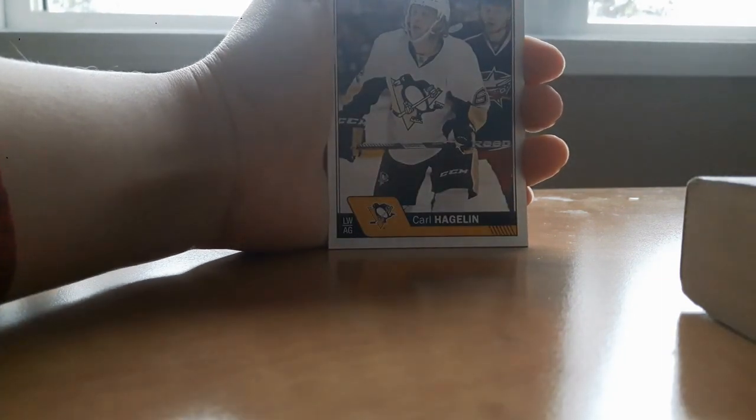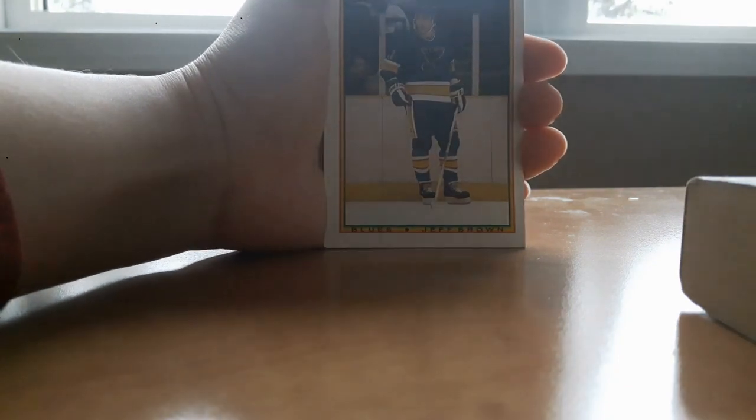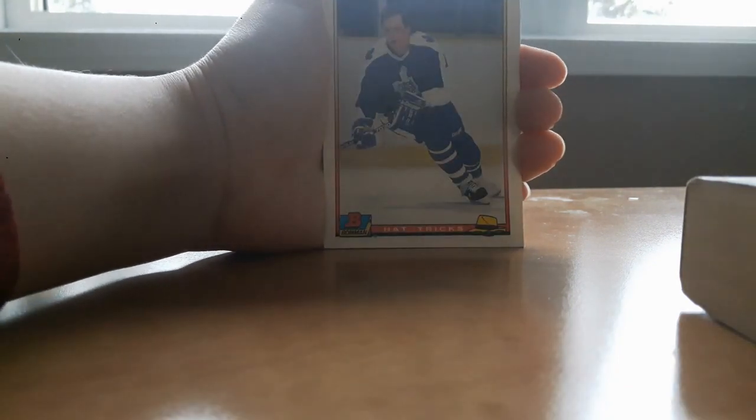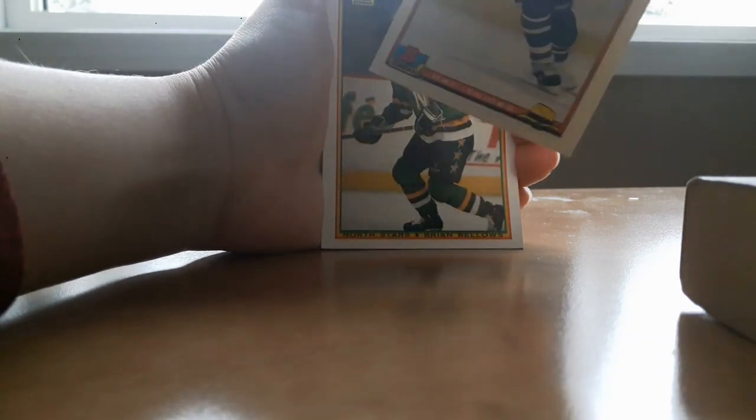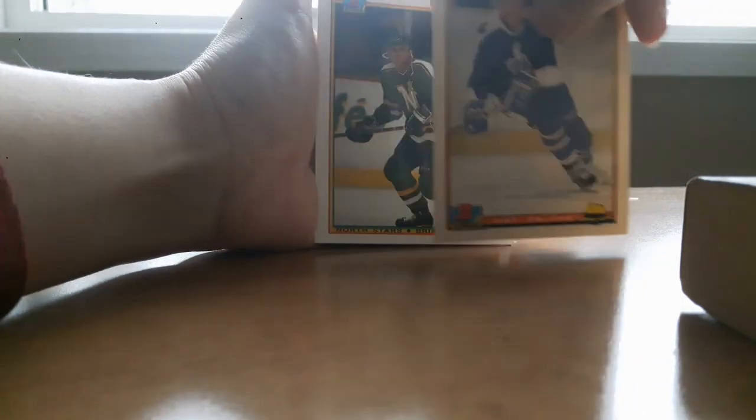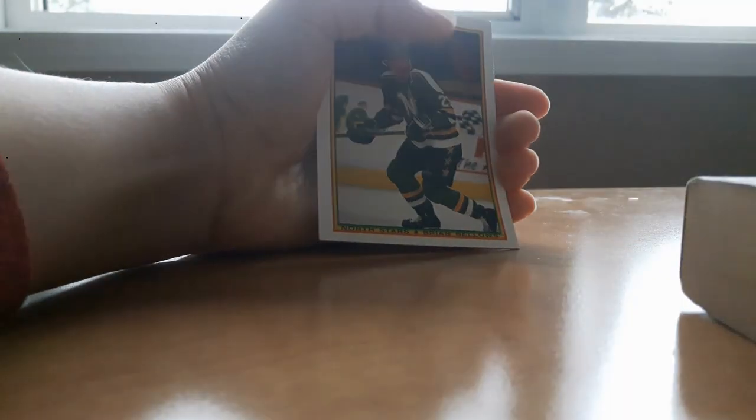And we're getting into some old cards here — Dave McLean, Peter Stastny, that's pretty good. Carl Hagelin, Sergio Momesso, Jeff Brown. Ooh, Hat Tricks — Gary Lehman. Is that a sticker? Actually it's not, but it feels like one. And then Brian Bellows is the last card.